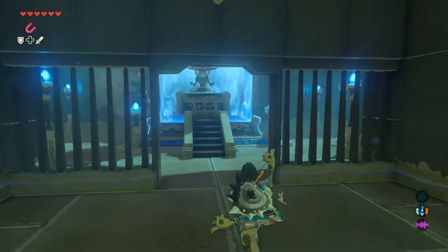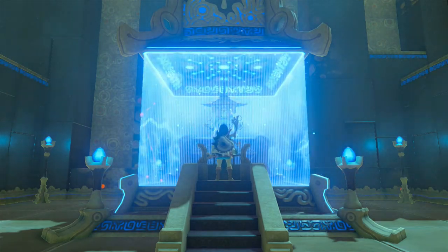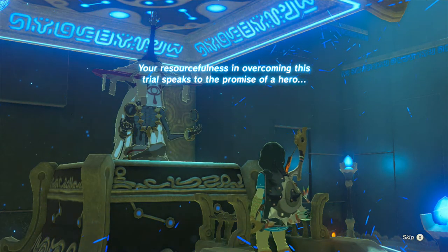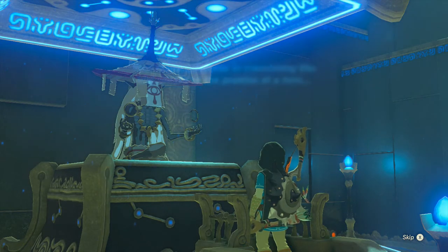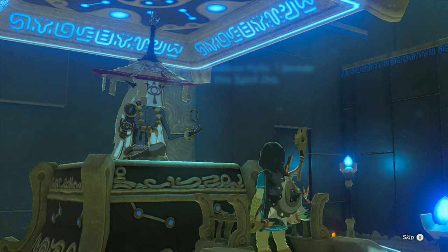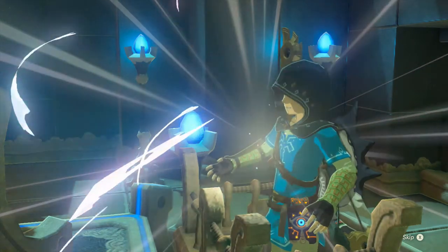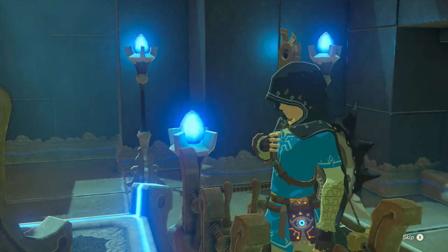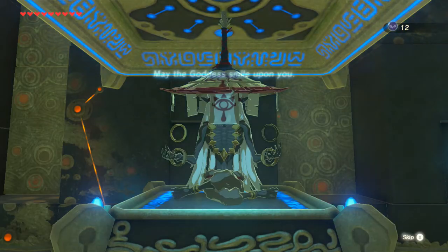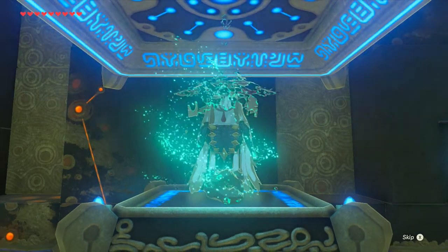And we can go talk to this fancy monk. I love the ones with the hats. All the regular stuff, really. They're not very unique, are they? 'Your resourcefulness in overcoming this trial — in the name of Goddess Helia, I bestow upon you this spirit orb.' And we have — I think we have twelve now. Yes, we have twelve, that's perfect. There should be a goddess statue inside Gerudo Town. So that's gonna be really exciting — it's about time we upgrade our stamina.